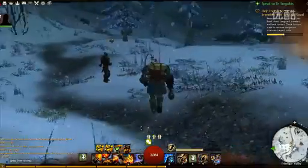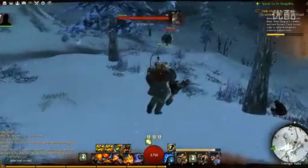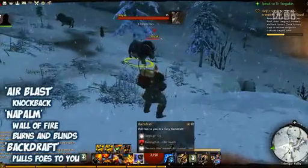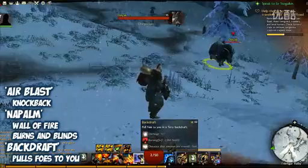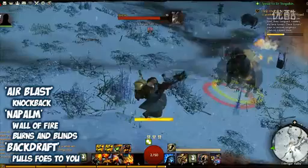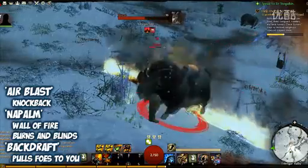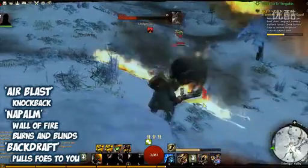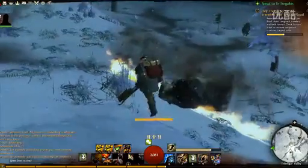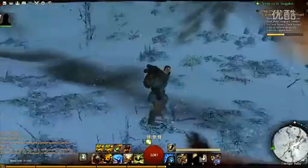This guy's giving me a quest to set fire to traps and creatures and rescue hunters and all sorts of various things. The third skill is like the Pyro blast from TF2 — so it's actually an air blast that knocks stuff back. And this one, Backdraft, actually pulls foes to you, so you can backdraft someone and then blow them away again. And then you can put down a wall of fire — so you can blow them and suck them through the wall of fire. That's what's really cool about this.